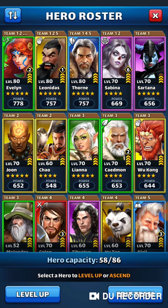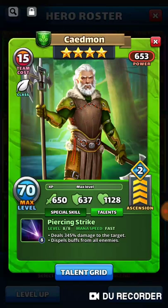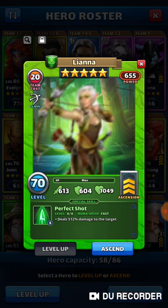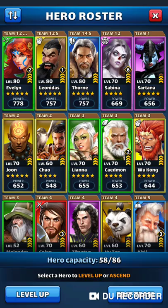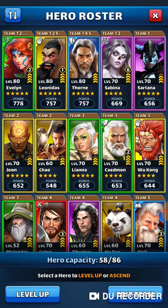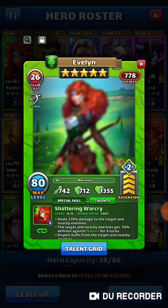But when you color stack, what it's actually doing is adding the attack power of your heroes together. So if you look at a particular hero, like here's Cayman — his attack power is 650, looking at the little sword icon there. And you can see that each hero has a certain amount of attack power and a certain amount of defense power.